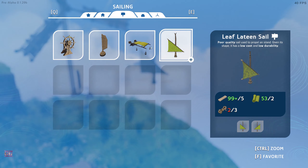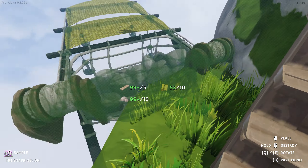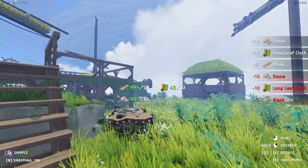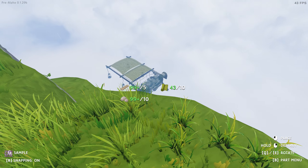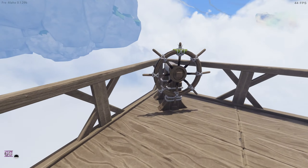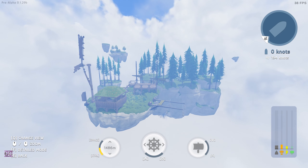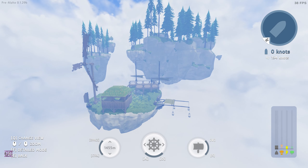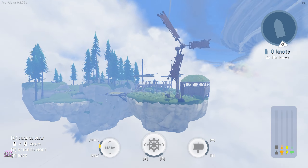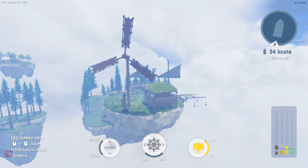We also need to make a mast - that helps us go up and down. This needs to go on the side of the island. Now we can change our height as well. It's off by default - the mast. So now we've made our very first small moving island. Our weight is good and everything checks out, so now we can go forward.